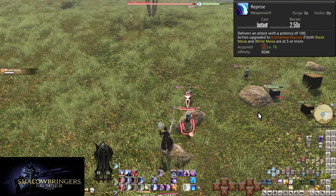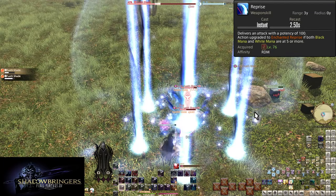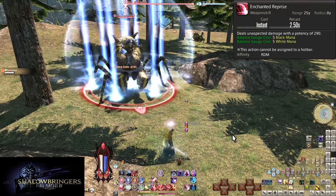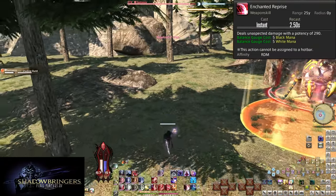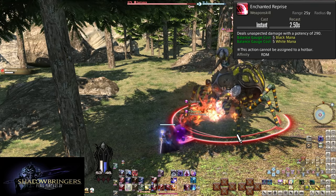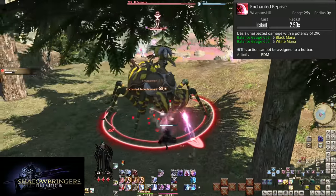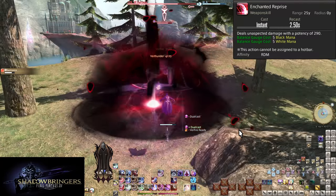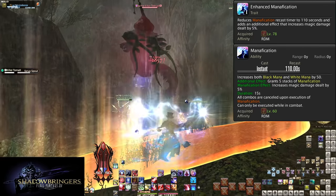Level 76: Reprise and Enchanted Reprise. Like all melee skills, the base version is trash — Enchanted Reprise is what we want, which activates when you have 5-5 mana or more. It does a ranged attack of 290 potency to a target. This is what you use whenever you have to move so much you cannot stop for even 2 seconds to cast — attacking while moving is better than not attacking. The downside is the mana cost. It's not a waste, but make sure you absolutely cannot pause for 2 seconds to cast Jolt or a ready proc before using Enchanted Reprise.